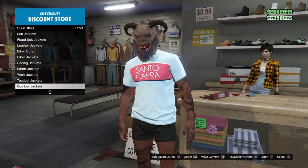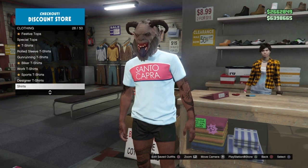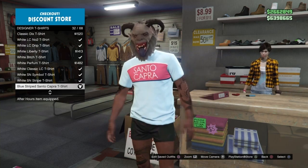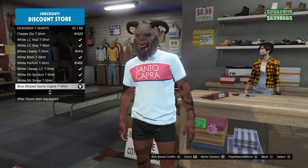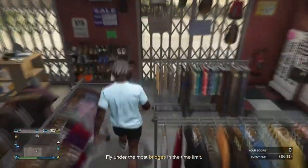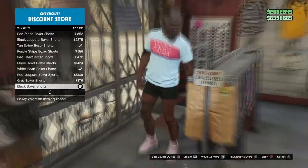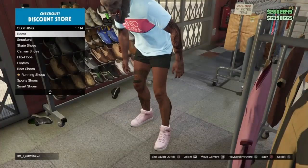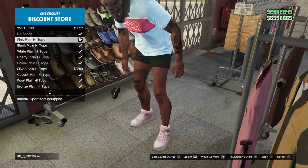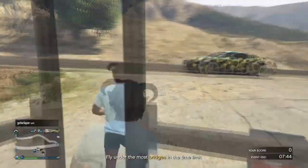I'm going to show you guys what these components are that we need for the very first merge. Go into designer t-shirts and put on the blue stripe Santo Capra t-shirt. Back out, go over to the pants section, go to shorts, and put on the black boxer shorts. After that, back out, go to the shoe section, go into sneakers, and put on the pink plain hot tops.